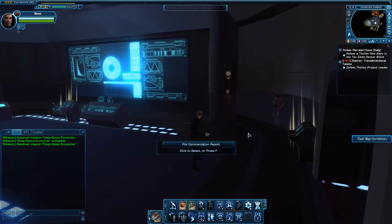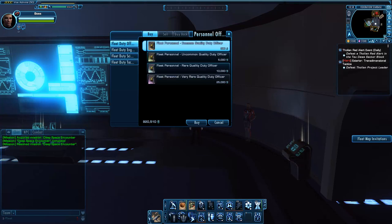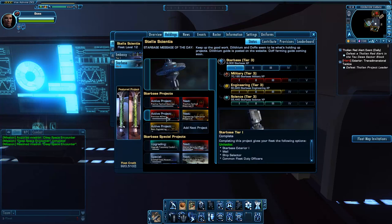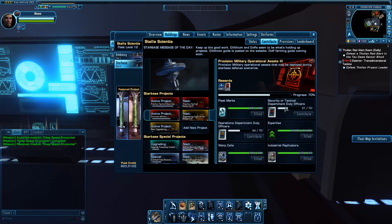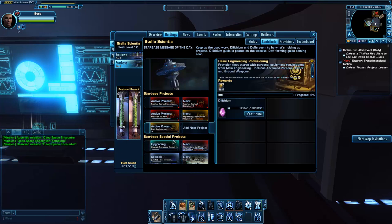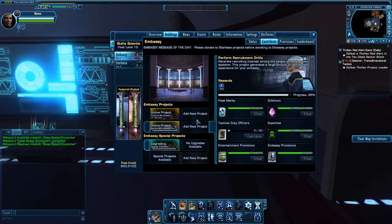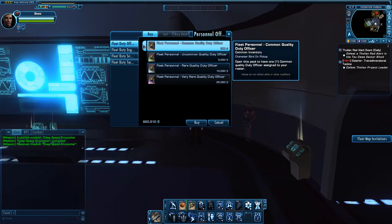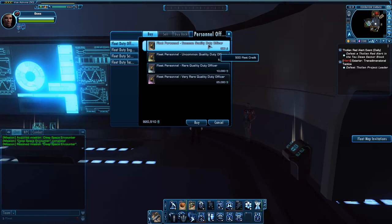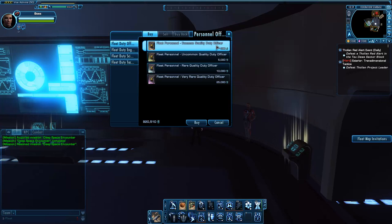One of the first ways is to come here to the base and go see this guy right here, and hit 'Commission Duty Officers.' You can see looking at the projects, we got tactical and security we need there, and some tactical there. So this guy offers a general duty officer — this will give you anything from a chef to a soul squad officer, anything — and it's 500 fleet credits.